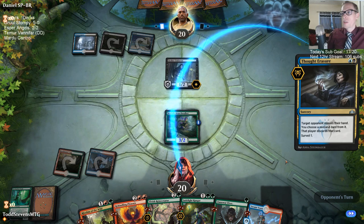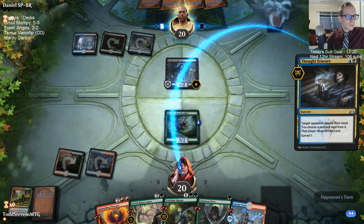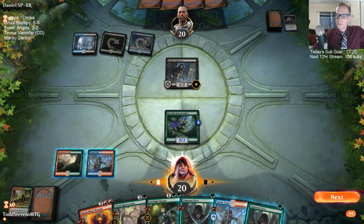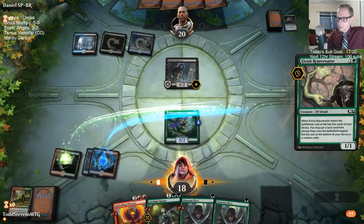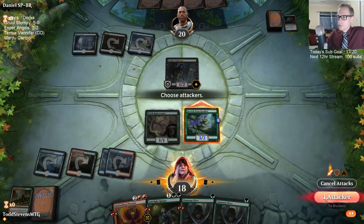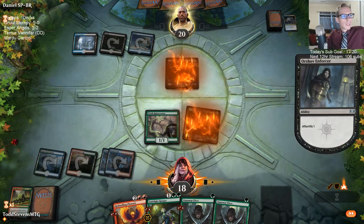Our opponent is Erasure of Thoughts-ing my thoughts. Let's get this Esper Angels. The YouTube video is kind of ready to go. That's a bunch of negates and a Vivian down at the bottom of the library — that's not so good.